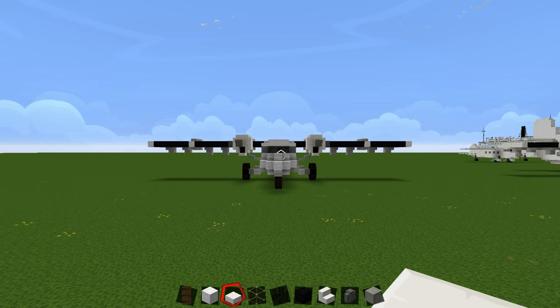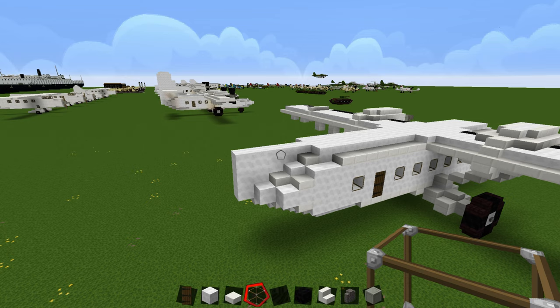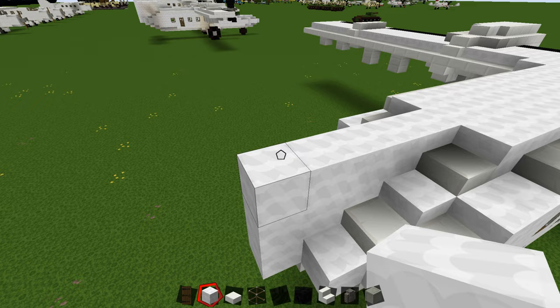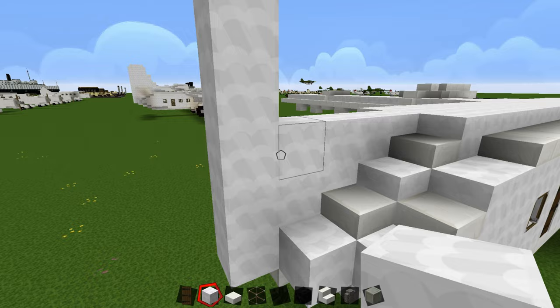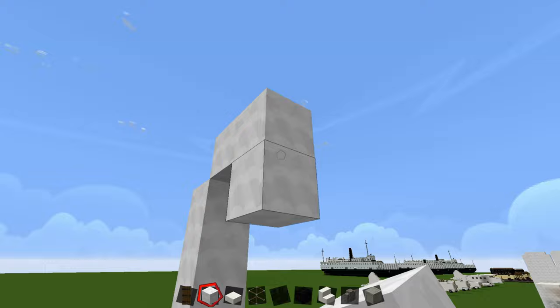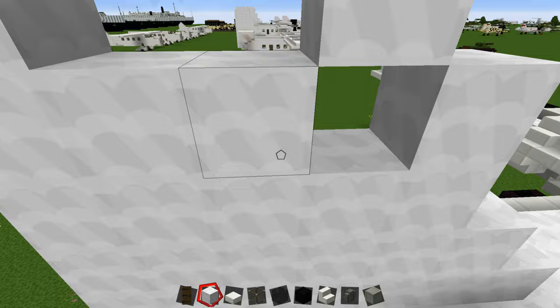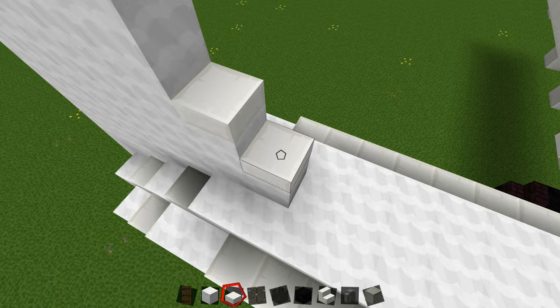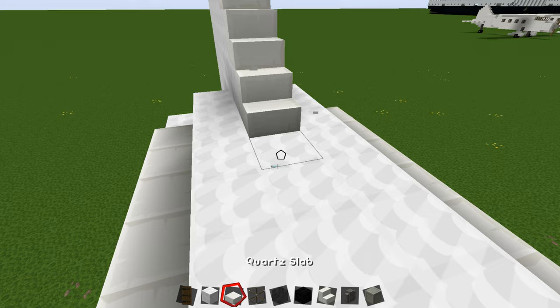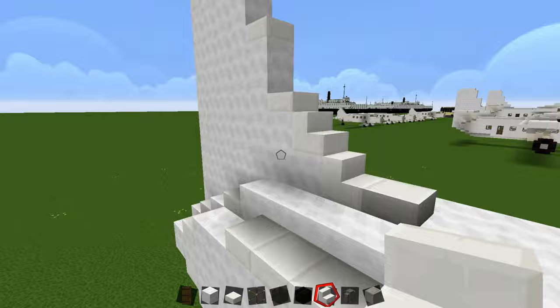Now let's do the rudder. Come to the very back and go up six — one, two, three, four, five, six — not counting the roof blocks already placed. Then go up two, come down two, two, then one, one like that. Fill this all in. Place a slab there, there, there, and there, and right here have a stair, then a stair, then a slab. Place two stairs here. The tail wings go on to the rudder as well, so we'll place those now.